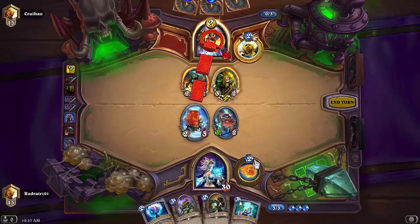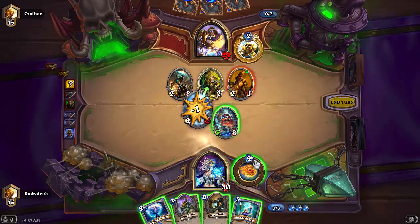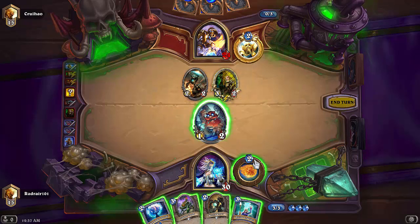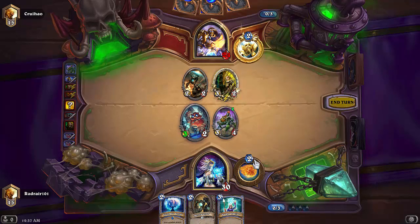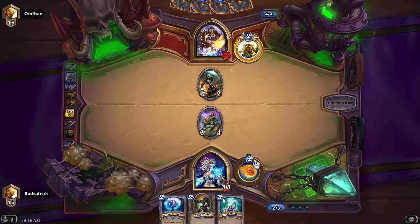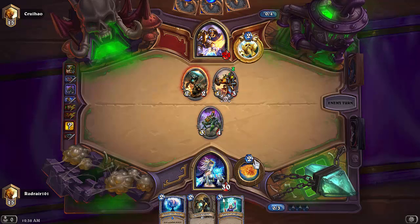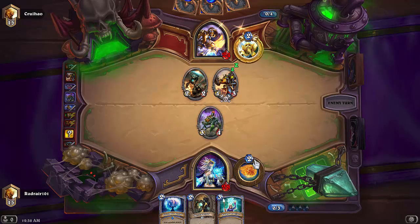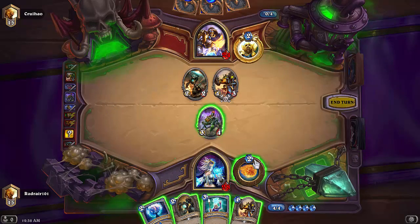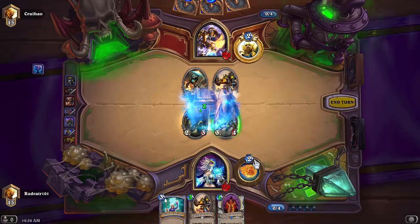Arcane Intellect — looks like we can do some shenanigans. Let's hit him in the face and take out the Noble Sacrifice. That's a good move — oh, that's unfortunate, it ended up dying. But the good thing is we do have Spider Tank, so we can always trade off with the Knife Juggler. The opponent clearly played it a little too early. With Paladin you can really benefit from Knife Juggler combined with Muster for Battle.